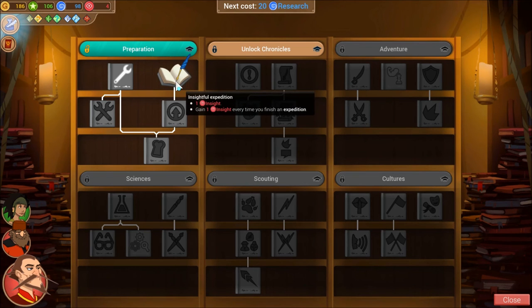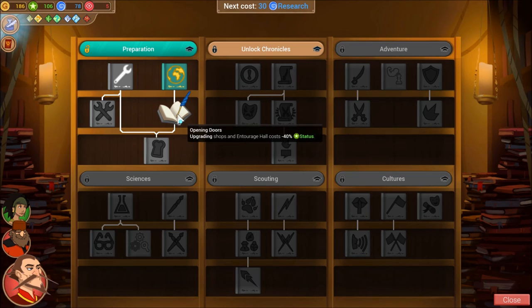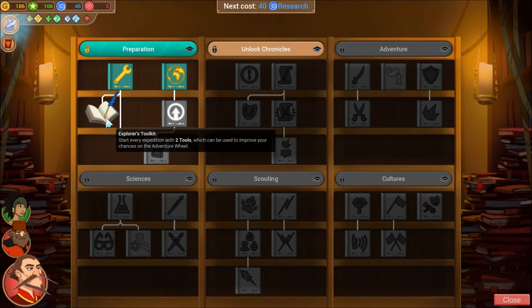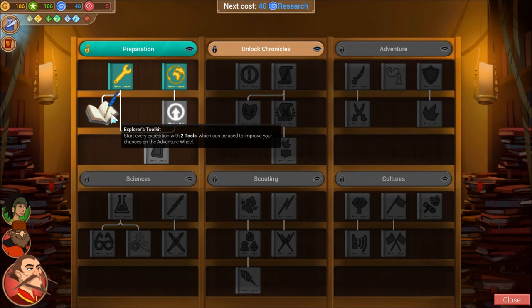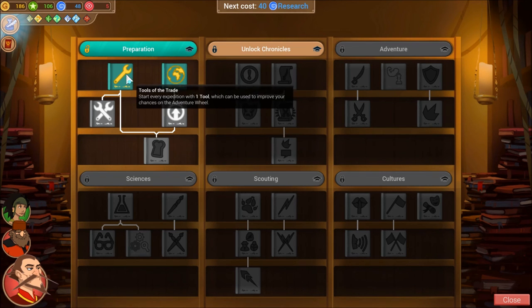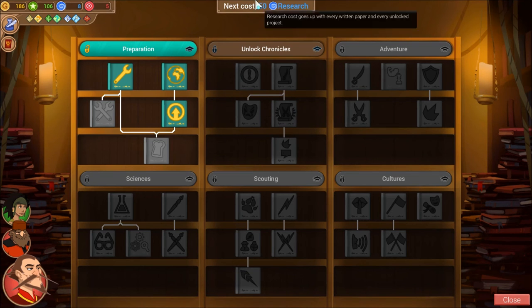I grab the node that gives one Insight every time we finish an expedition — over the course of the game that's three extra Insight. Then I get the upgrade that makes upgrading things cost less Status, and Tools of the Trade, which increases odds on the spinning wheel challenges by an extra 25%. I also want Field Rations, which requires Tools of the Trade and Opening Doors first.